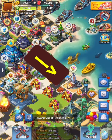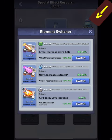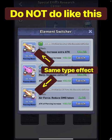What are these special effects? Go into your base and look for the Special Effects Research Center. Go there and open the element switcher. Pay attention — this is set up specifically for the Druid. The tanks have the laser, the Navy has the plasma, and the air force has the bomb/explosion.